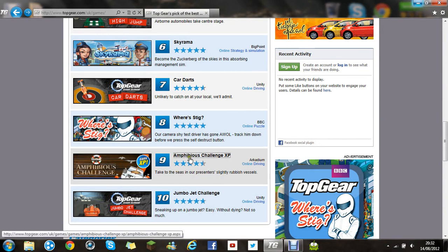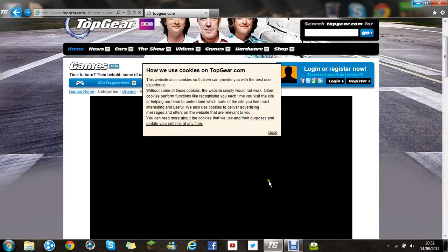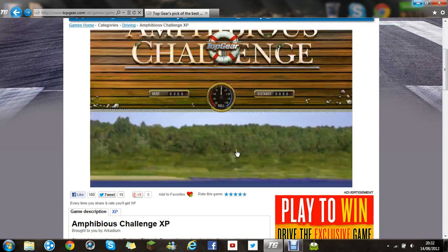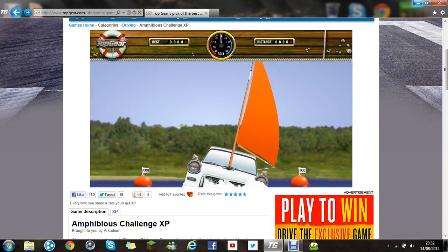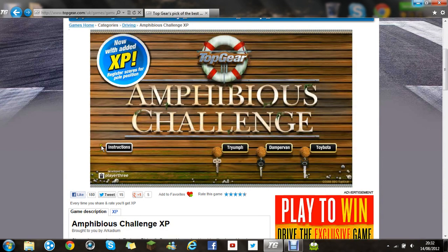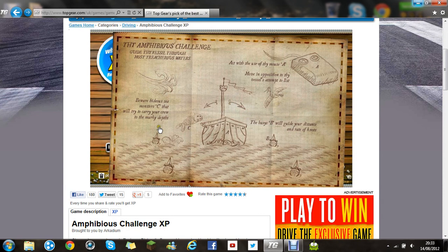Ok so it says 'take to the seas' and I've presented slightly rubbish vessels. We're in James' car. I'm not actually sure how to play it — I think if you use the mouse or something. I should have looked at the instructions. Ok, where is it? Monsters of the sea that will try to carry your crew. Act with the use of the mouse to force a move in position to the vessels.